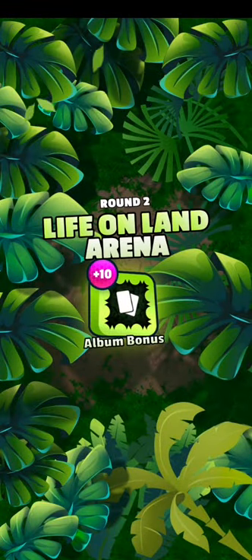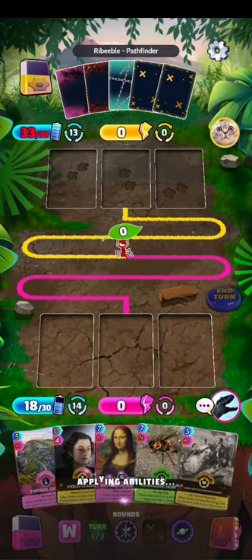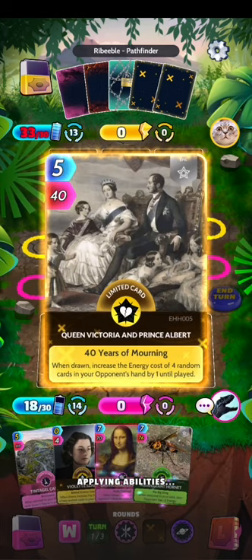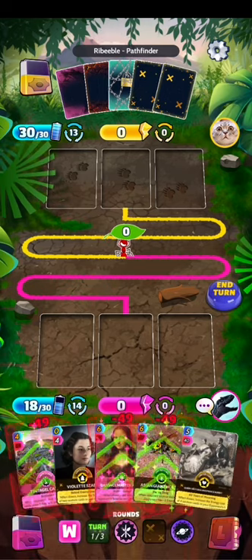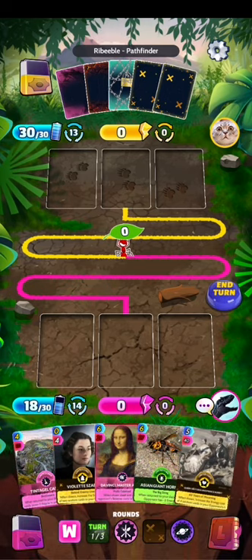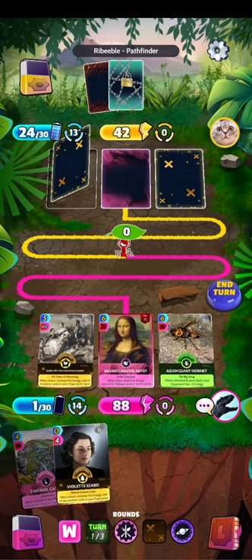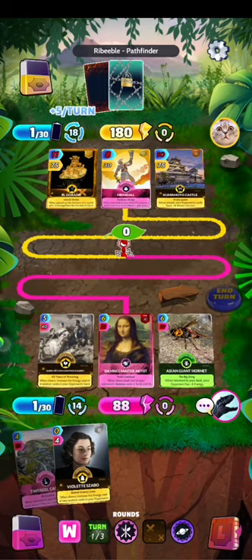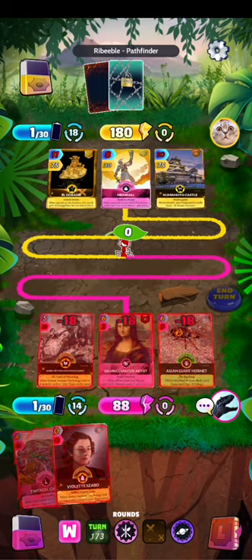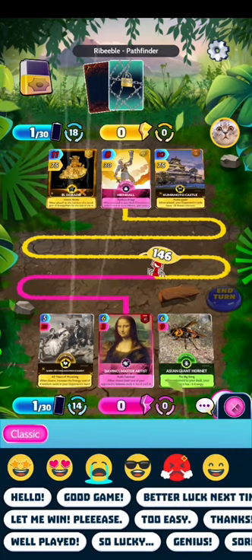I don't know what deck this player is using. Maybe Power of One — yes, Power of One, an amazing card guys, an amazing card. Eldorado, more energy. Aim Doll — nice, very well played.